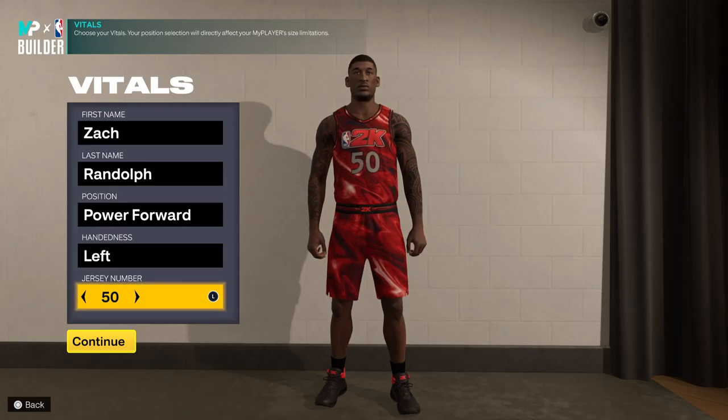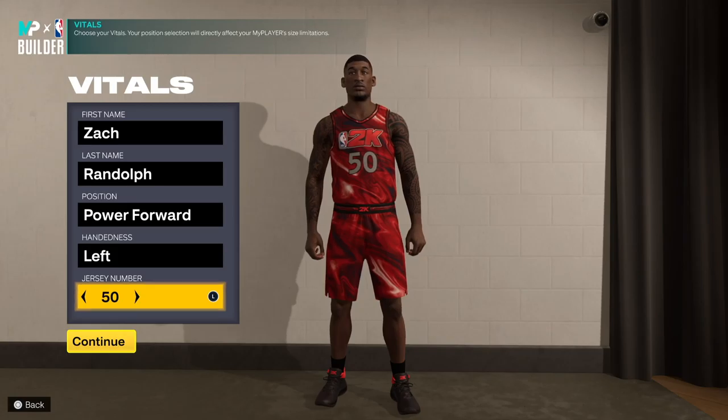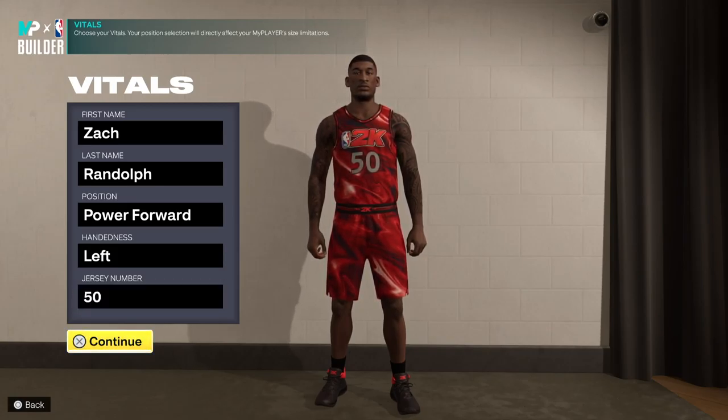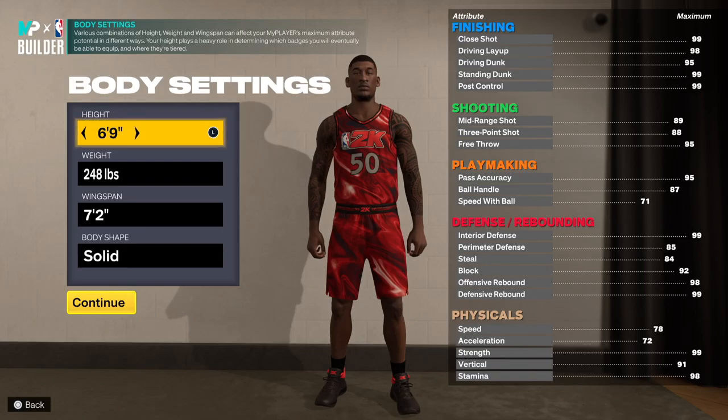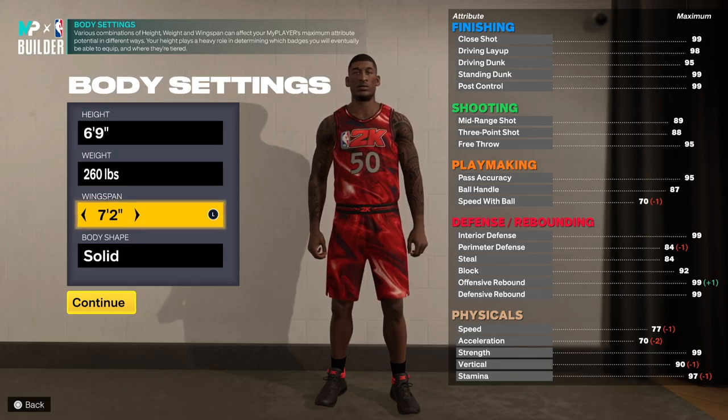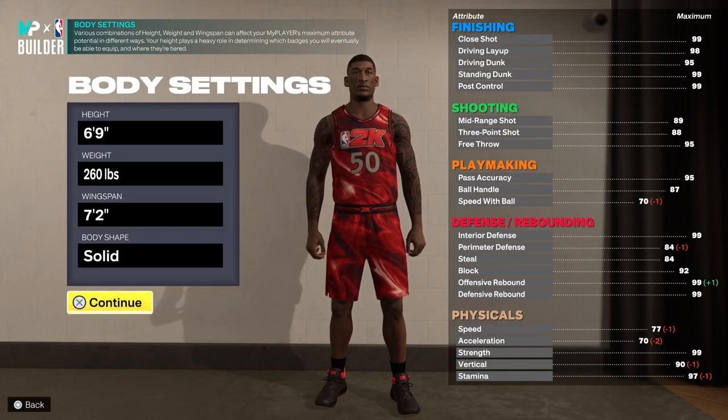You can check out those attributes if you want, but I want to get straight into this video. You already know — powerful left hand, jersey number 50, six-nine height, and 260 pounds. He had that weight on him, he was a beast. Zach Randolph was a beast. For the wingspan, I'd just leave it, and for body shape, just leave it at solid.